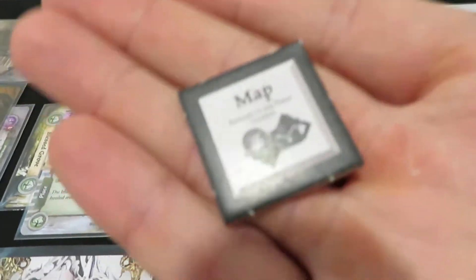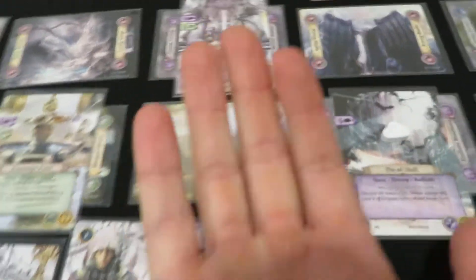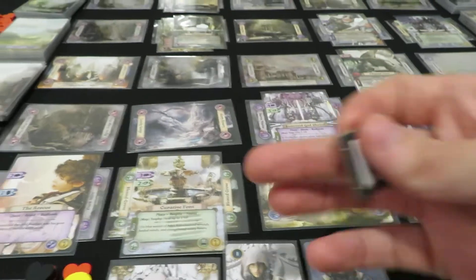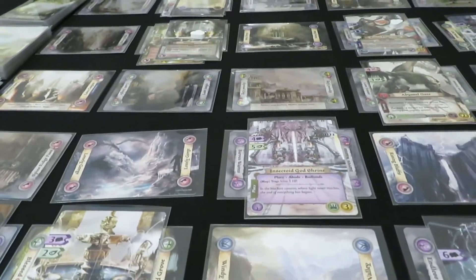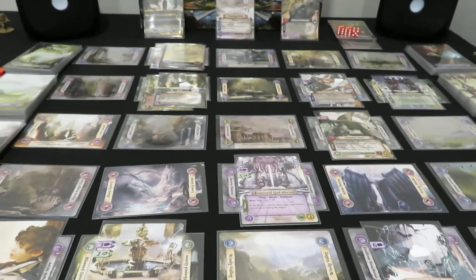We found a map token — nice! What does this let us do? This map token says: relocate to any plains location. Oh, that's really cool — that could come in really handy. So we're going to hold onto that for sure. Any plains location — that'll give us some serious movement. I'm happy with that. We didn't need any more gold, so I'm glad we didn't pull another gold token.